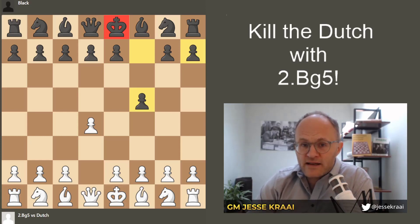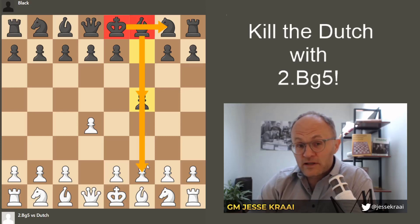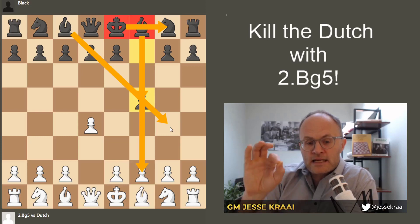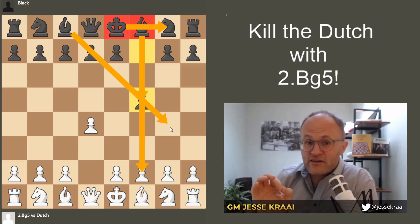Let's talk a second about the dreams of the f-pawn. With f5, the reason it's so popular is later Black can get things going if White isn't careful. The dreams all have to do with the fact that if he can castle and put his rook on f8, that rook will have influence. Similarly, his bishop needs to move through that square. And we're not in a hurry to let that f-pawn move — we don't need to play e4.